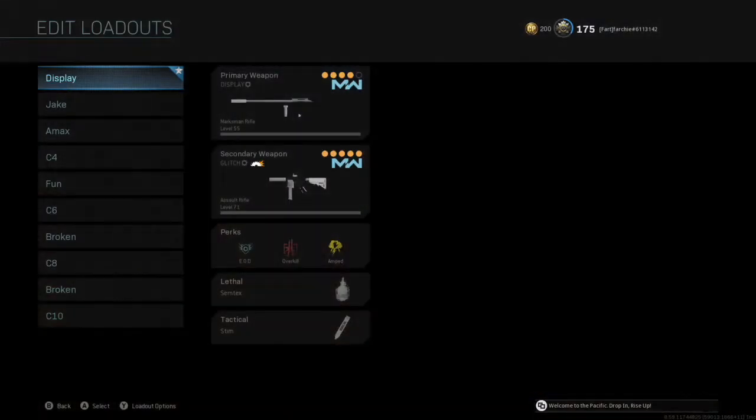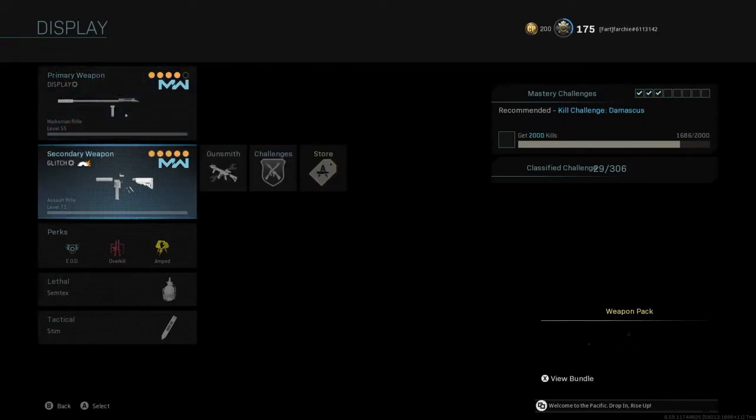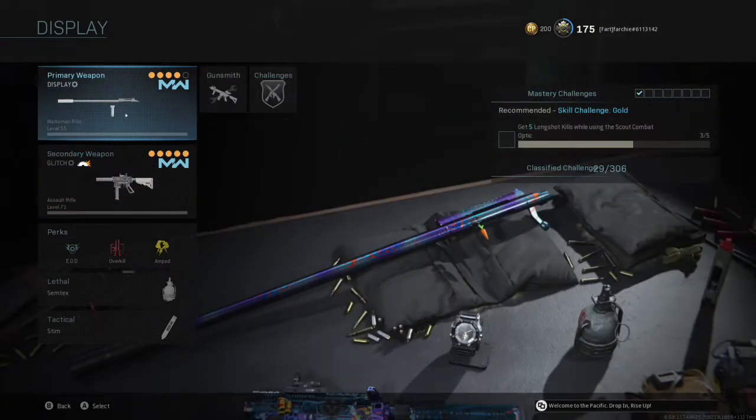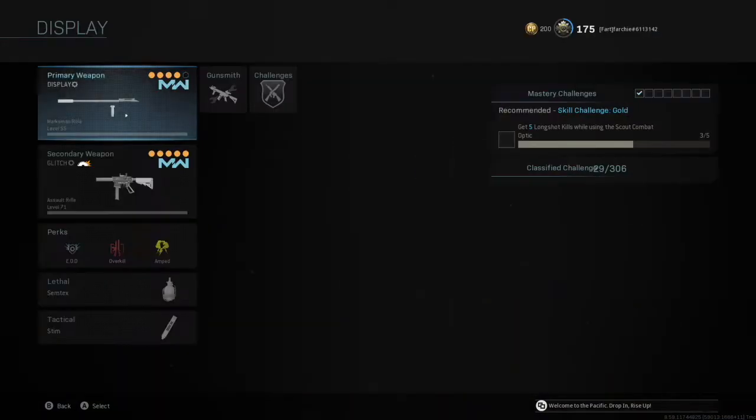Alright, so I'm just going to show you proof that I do own these, and there's a new no weapon barrel glitch with the SPR — as you can see right there — and the M4 as usual. But of course the SPR doesn't have no barrel, but it's a new glitch that I'm going to be teaching you today.